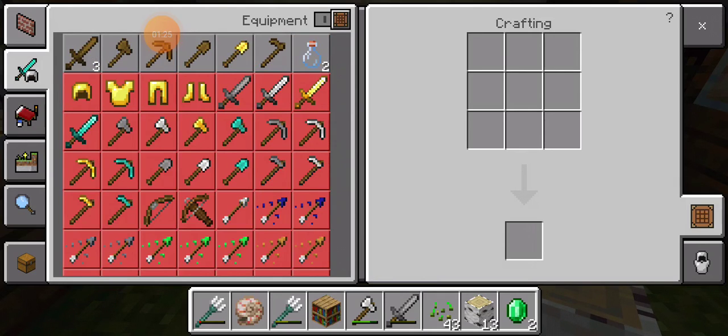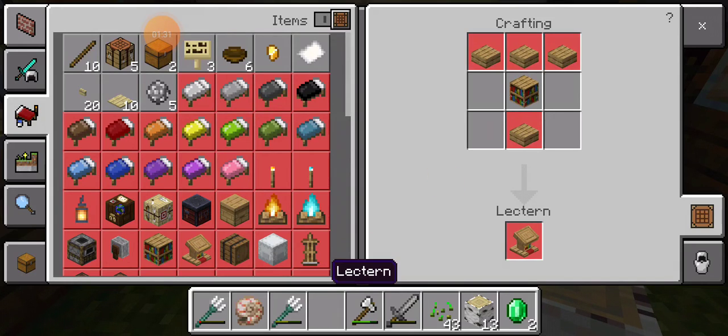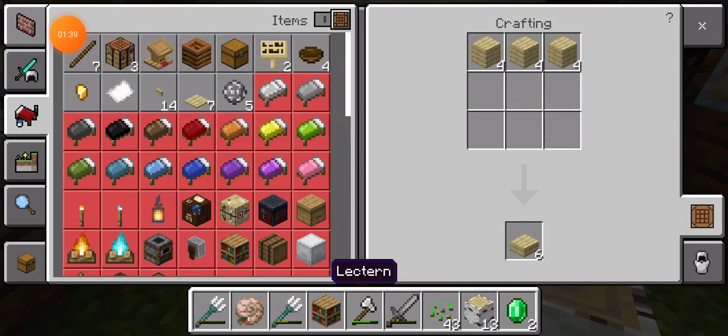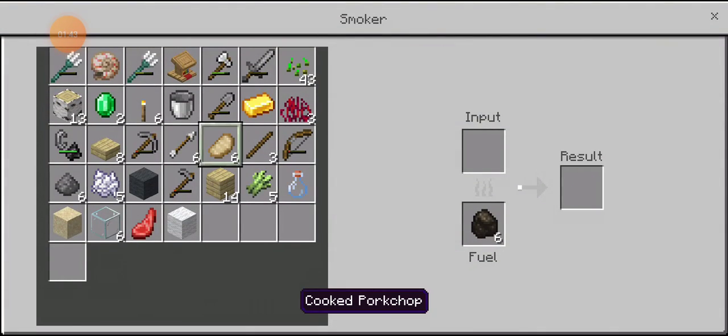Now we can change for them. Wait a minute. I need to change for them. Okay, now we can afford it. On the left — enough.